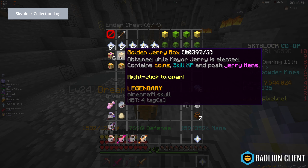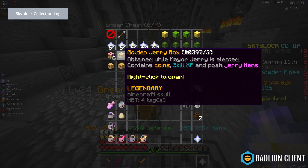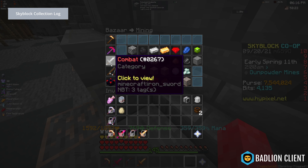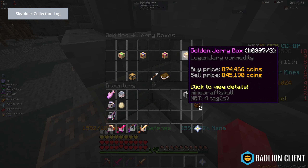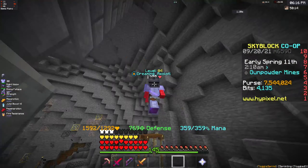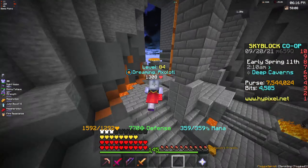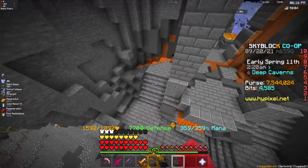Keep the purple and golden Jerrys for after Mayor Jerry — like a month after — because they will go up a lot in price and you can sell them then. I've sold golden Jerry boxes for 6 million each before. If I check the prices now, it's definitely a lot less than 6 million. So I really recommend saving your golden Jerrys to either invest or sell later when they go up.